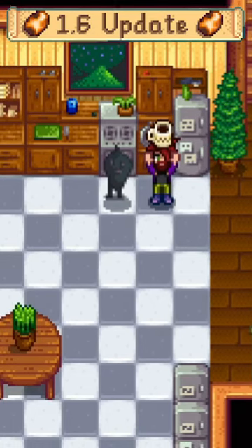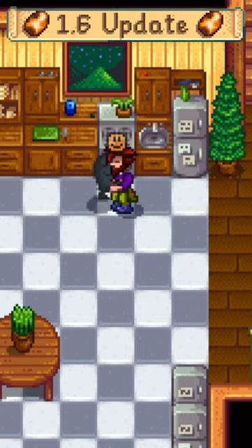Stardew Valley 1.6 is full of many new things, so drink your coffee and give the best roommate ever a hug before setting out for your day.